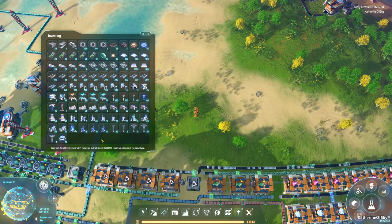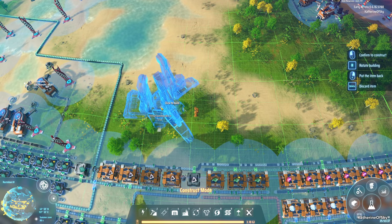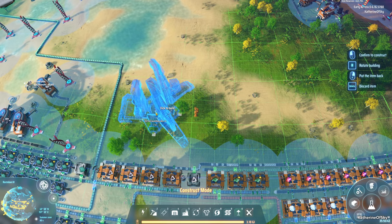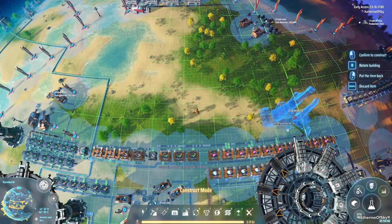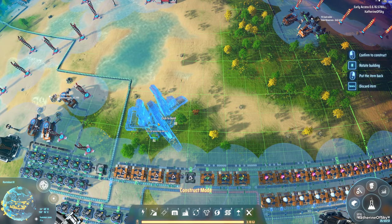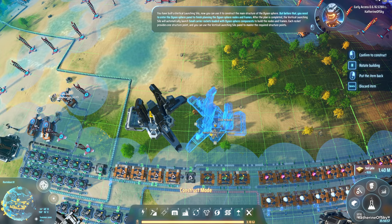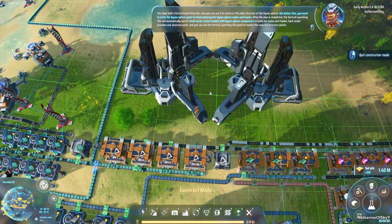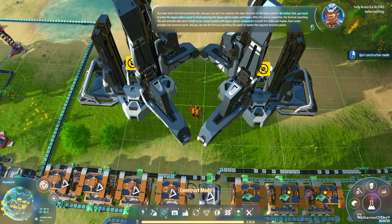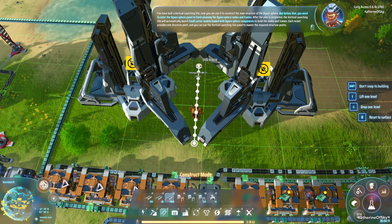It's a huge culmination of what we've been doing here so far, so I think it would be good to just do it. I want to set up these launchers kind of close. Let's have a couple here. I think we can put a belt between there. Construct the main structure of the Dyson sphere. We need to design the thing, which I kind of agree is a good idea.